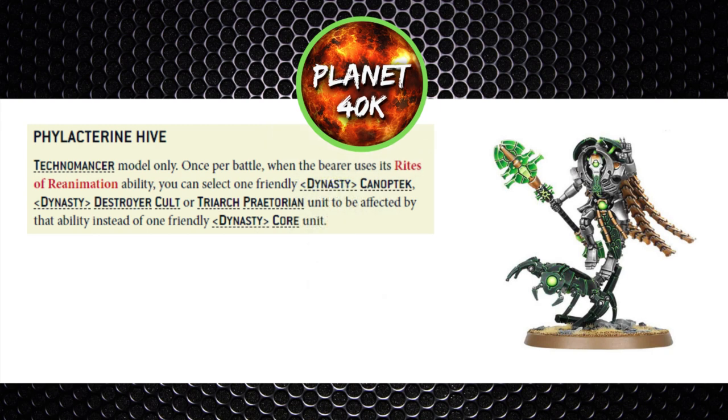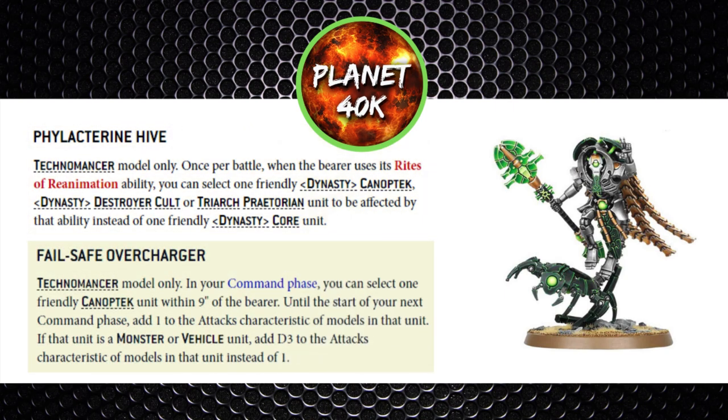The Technomancer's specific arcana is the Phylacterine Hive, costing 20 points, which lets you use Rights of Reanimation on Canoptek units, Destroyer units, and Triarch Praetorians as well. He also has access to the Fail-Safe Overcharger for 30 points, giving Canoptek units within nine inches an additional attack in melee — and if they're a monster or vehicle, it's D3 extra attacks. So Canoptek Spiders already have five attacks at strength eight; now they get six. Overall, big marks for the Technomancer in terms of versatility.